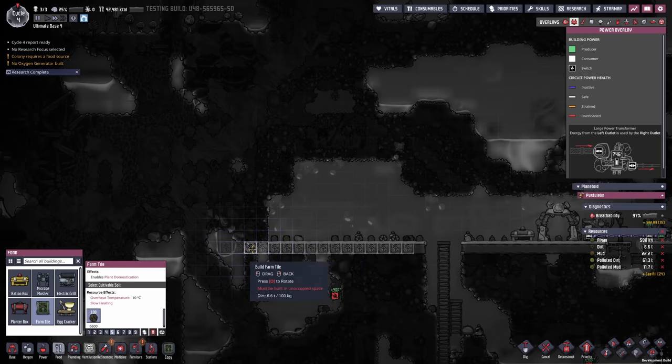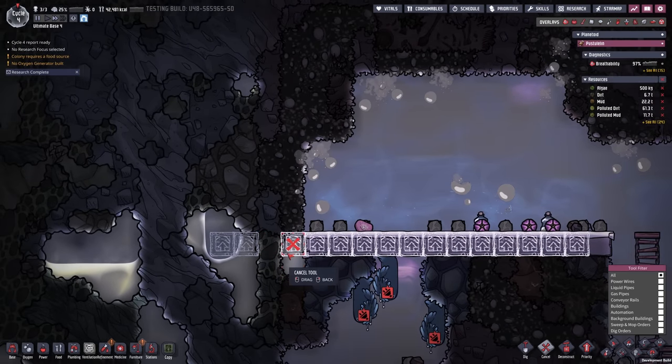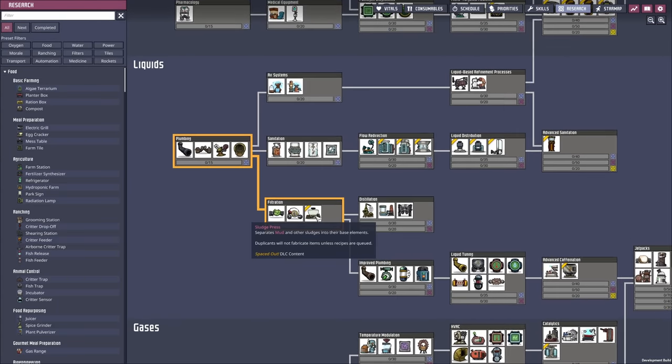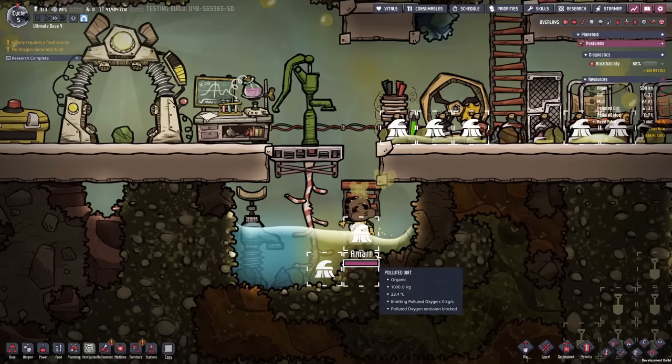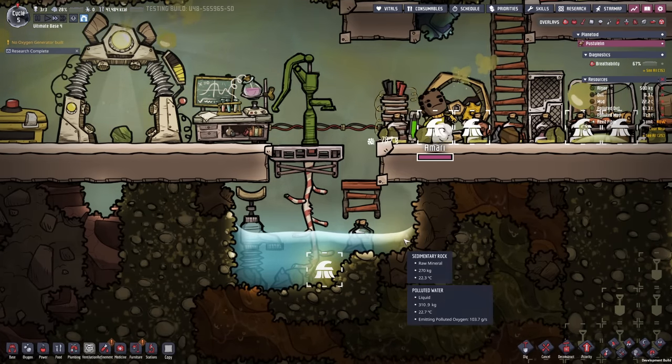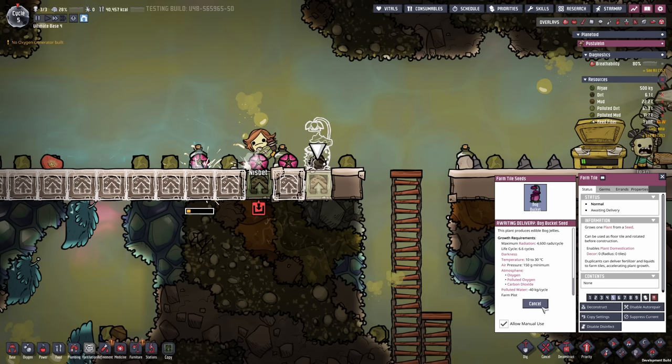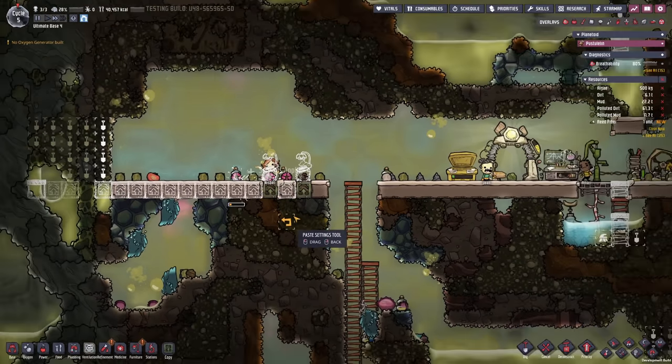I'm also gonna go ahead and just set up 16 tiles. There is some slime in the way but I still want to avoid it. Now we need to go for another research, namely the sludge press, which is gonna give us access to fresh water through pressing mud — that is two researches away just requiring the basic research station. There's our first farm tile. It has a life cycle of 6.6 cycles, requires darkness and a temperature between 10 to 30 degrees. It can work with oxygen, polluted oxygen, or carbon dioxide and just requires 40 kilograms of polluted water, which we have plenty of. So we're gonna go ahead and plant that and copy the setting over for each of these farm tiles.